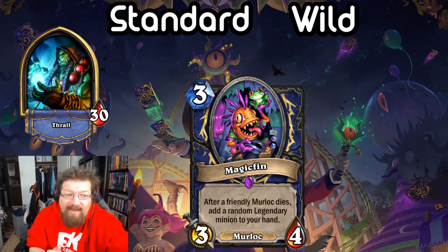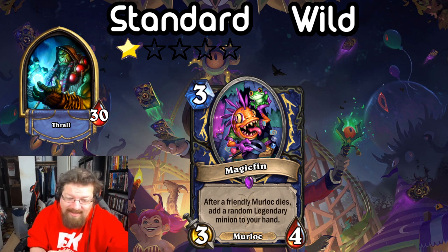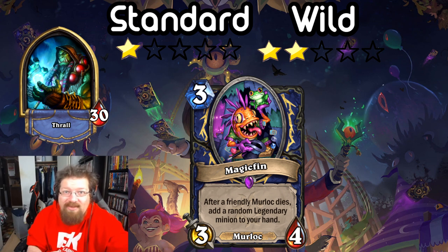Next we have Mrgglaaaar — a 3-mana 3/4 Murloc. After a friendly Murloc dies, add a random Legendary minion to your hand. Murloc Shaman is just not a thing in Standard right now — you have one of the most broken Murloc generators ever but there's just not enough support, and this is the only real Murloc support in the expansion. Random Legendaries on average aren't good, and you need Murlocs dying to get value. I'm giving it a 1 — really cute meme, sick card art, but not good. In Wild Murloc Shaman is okay and has better Murlocs, especially with the 7-mana buff spell, so I'll give it a 2 in Wild.